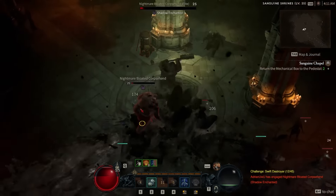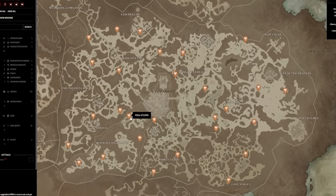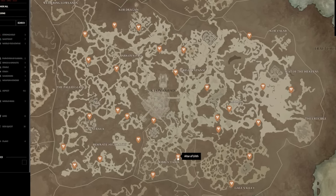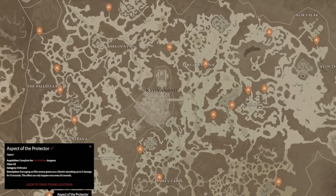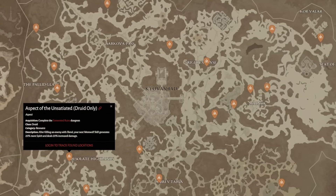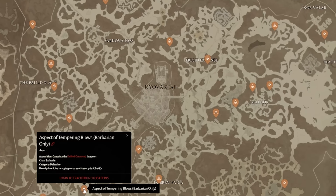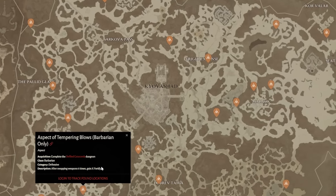You can already go online to see where each one is located in Fractured Peaks if you want to map out a route. And while you're looking at that interactive map, take a look at the aspects you can get from dungeons in Fractured Peaks. These are extremely important because legendaries aren't going to be dropping like they were in the beta, and these aspects are guaranteed from these dungeons.